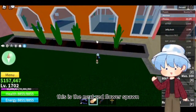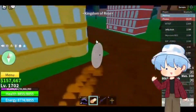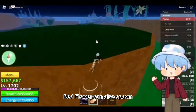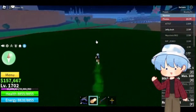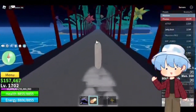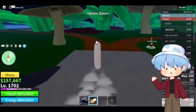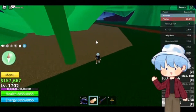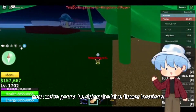This is the next red flower spawn. Red flower can also spawn up here, and red flower can also spawn right in here too, in this area. Next we're going to go over the blue flower locations.